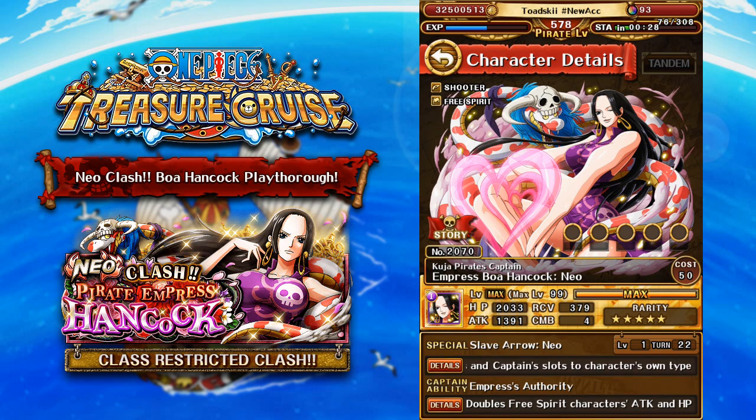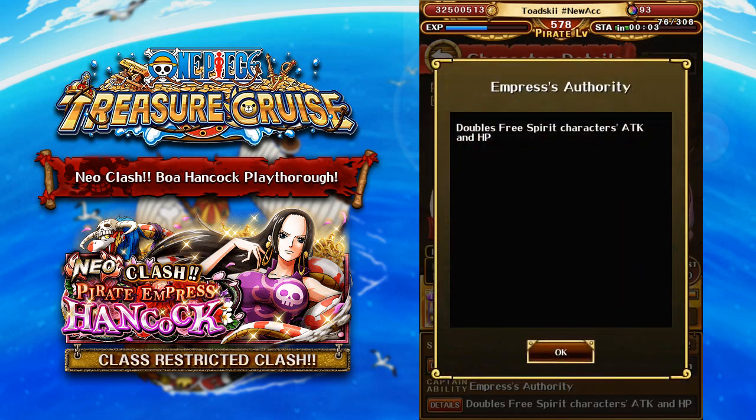Here is the brand new, fully evolved Neo Boa Hancock. This character is an Int Shooter Free Spirit character. The previous Boa Hancock from the raid was a Psy Shooter Free Spirit character. You can see here that she actually has five socket spots — the original Boa Hancock only has three. However, when the original Boa Hancock gets a Limit Break, she actually goes up to five socket spots, which is pretty nice. Her Captain Effect is unchanged — she will still boost Free Spirit characters' attack and HP by two times.